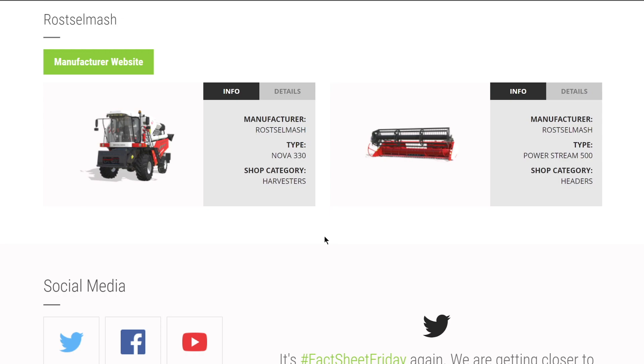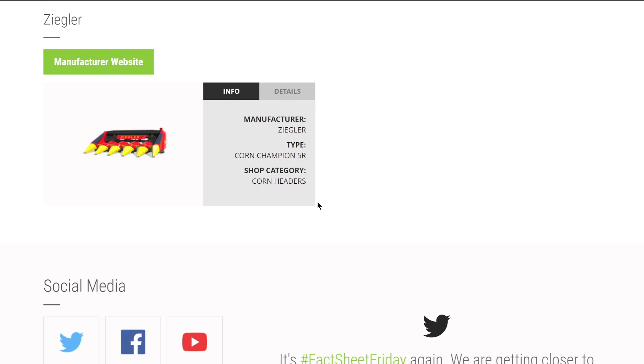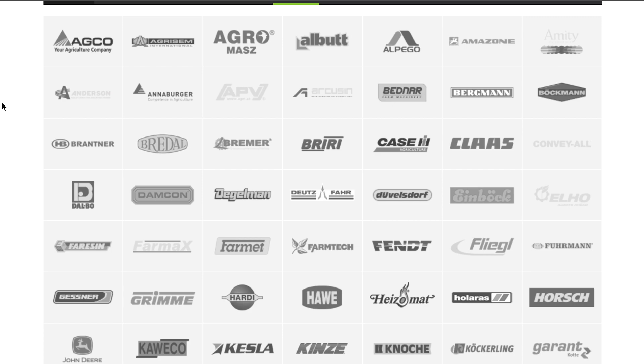From Rostselmash, only one combine to show off - the Nova 330 and the header for it. From Ziegler we have their Corn Champion 5R coming back, with more coming soon. Our third section today is all about equipment.